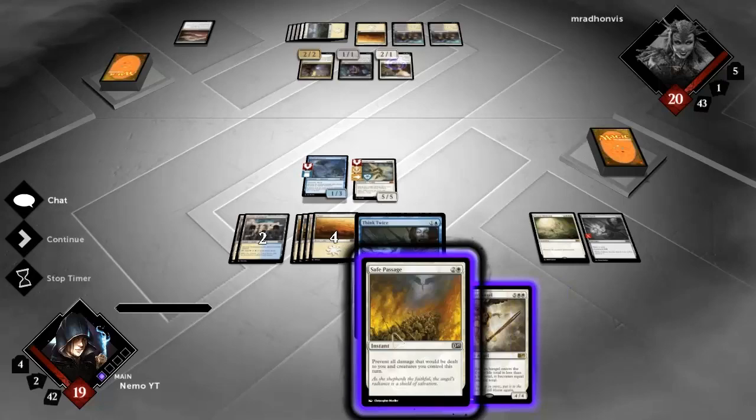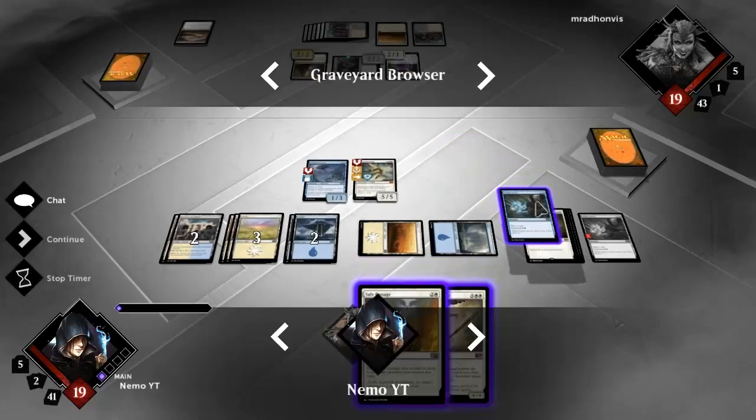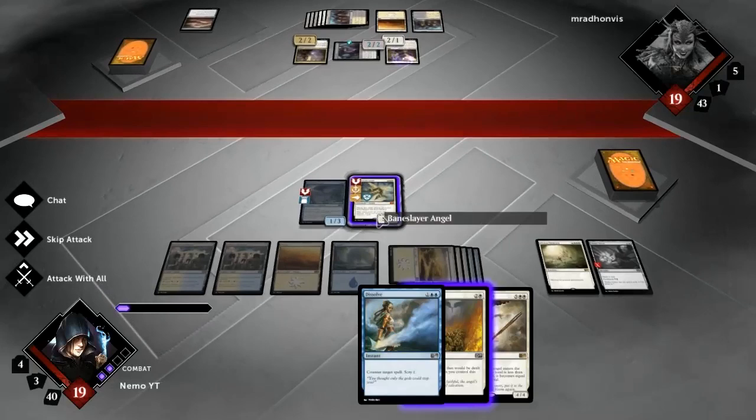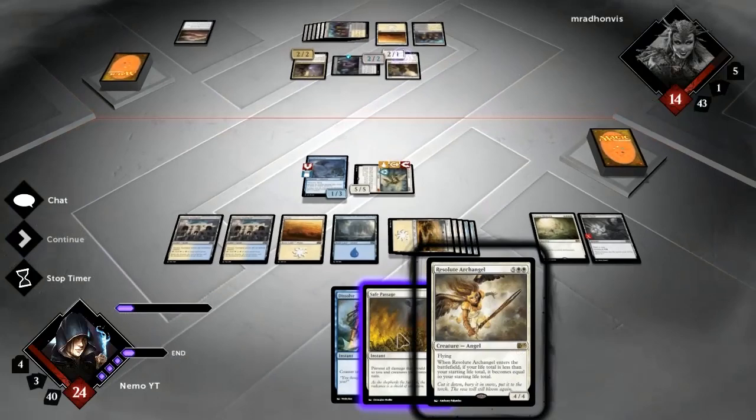Let's Think Twice on this one to draw a counter spell or something - I'll feel much more comfortable dropping Resolute Archangel. Do I have mana to keep that open as well? No. More card drawing. There's a Dissolve - great. So now I've got nine mana and that means I need an untapped land next turn to be able to play Resolute Archangel and Dissolve.